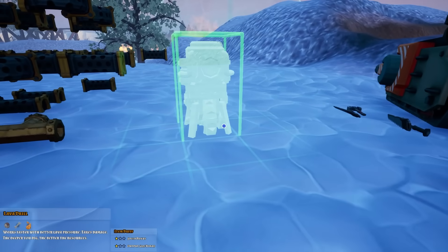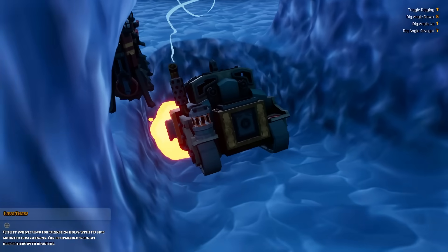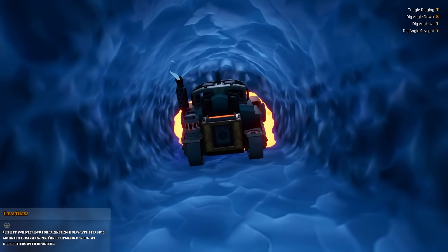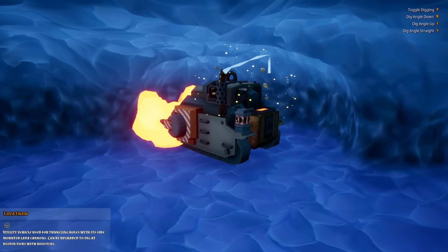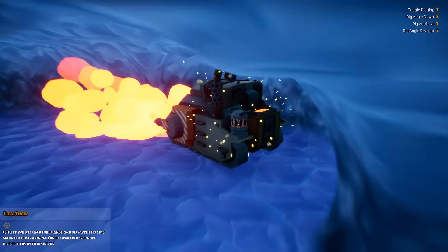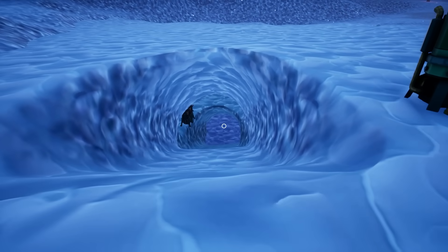Lava drills are special in that they work in all tiers, which means if I drop this thaw booster onto this guy, well then we can start thawing even deeper where all the good ores are. We're making a pretty little cave - we've got a vein here. Me when I'm a hungry vampire. That should be all I need the lava tank for. I've got a perfect double hole thing set up down there.